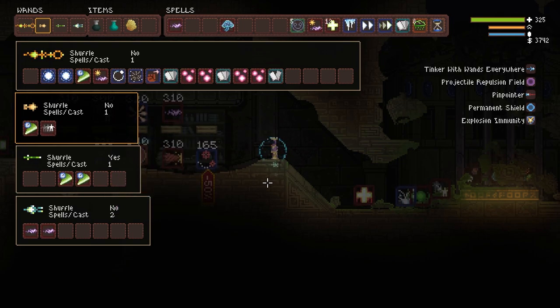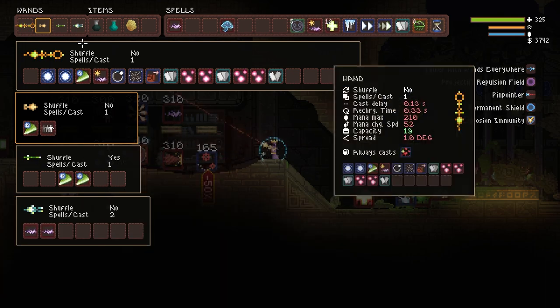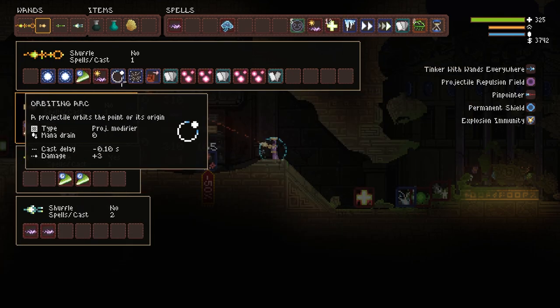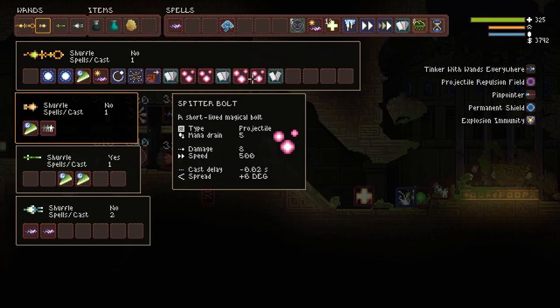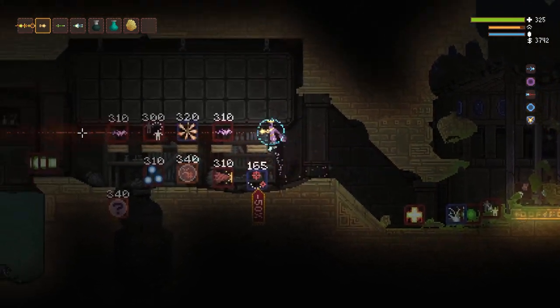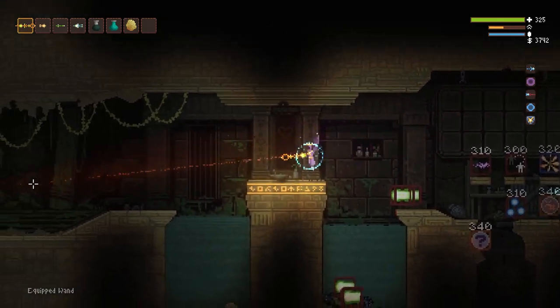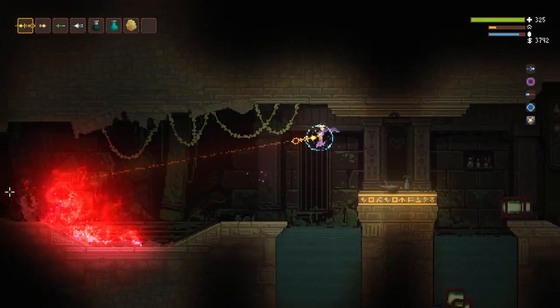Why do I love the Jungle Biome? Because it is chock full of resources — there are lots of heart containers, lots of wands, lots of potions, lots of everything here. You do need to go in with a decent amount of damage; I recommend being able to do at least 300-400 damage per shot, and hopefully you have a rapid fire shot.